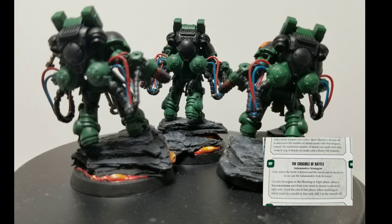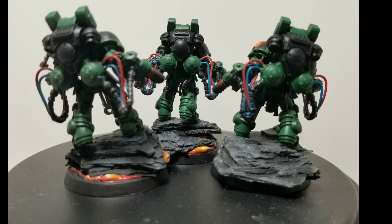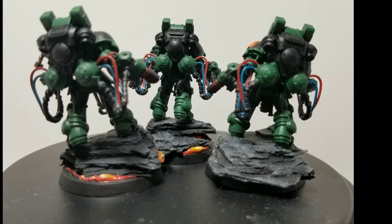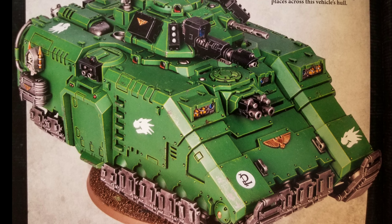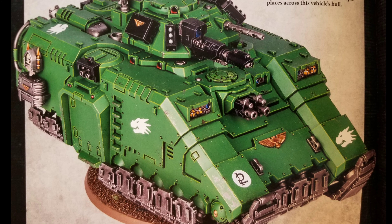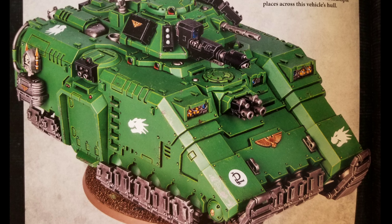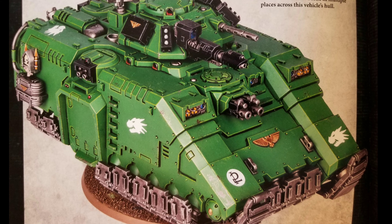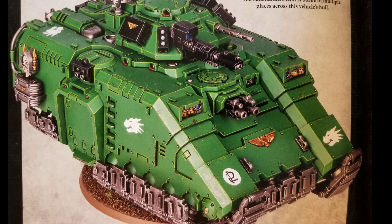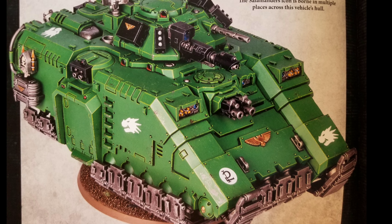One more stratagem in this same phase: Crucible of Battle, for 1 CP. Use in your shooting or fight phase when a Salamanders unit is chosen to shoot or fight — until the end of the phase, add 1 to wound rolls for models in the unit. Also worth noting: we haven't even talked about the frag storm grenade launchers on top of the Aggressors' heads, which are in addition to all of this.